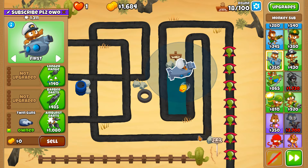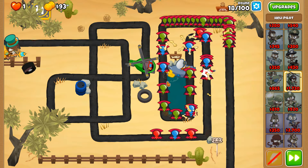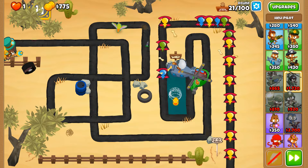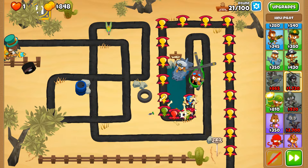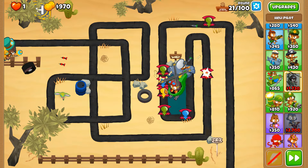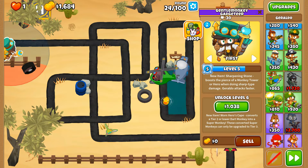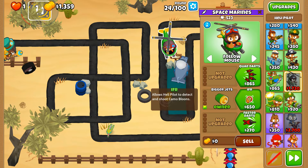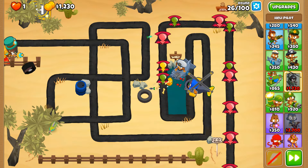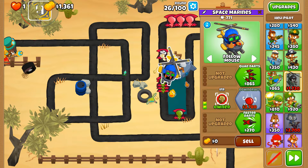Last to first - honestly I think we're gonna put the heli pilot at the back of the map here near enough where our Geraldo is. This part of the map is very ideal to have the heli just because of the attack at the beginning and this portion of the map as well. Don't waste money on anything else - we can actually pop the camo balloon by default! Glad I had the foresight to look into that.